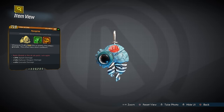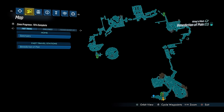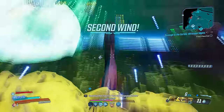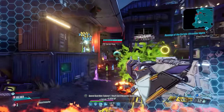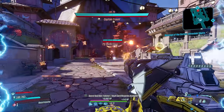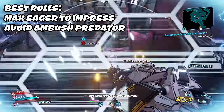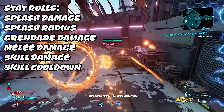Moving on to class mods. We start with the Peregrine, which has an increased chance to drop from Dr. Benedict as part of the Psycho Krieg DLC, around here in the Benediction of Pain. The Peregrine class mod is great for dropping grenades on your enemies using your Rack Attack, because that's exactly what it does. Pairing it with high-damage grenade mods will have you dishing out monstrous damage from a distance. Best rolls include as much as you can on Eager to Impress; ideally avoid Ambush Predator. Good stats include splash damage, splash radius, grenade damage, melee damage, and action skill cooldown.